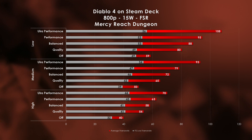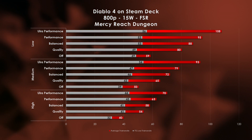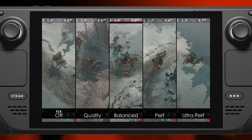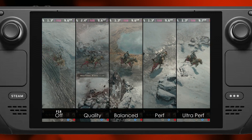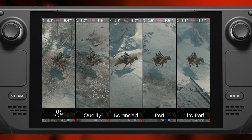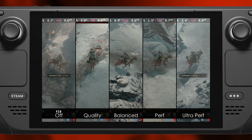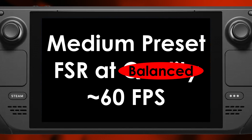Balanced FSR mode sees an additional 11% improvement on top of quality mode, though we sacrifice a bit of clarity in the form of blur. As we go into performance and ultra performance FSR modes, we do see impressive results, but the screen looks incredibly blurry, and with less than 60 FPS 1% lows, that's just not a good trade-off. So if you want to set it and forget it, run medium settings with FSR at quality mode. Balanced is also a good experience in the heat of action if you need a few more frames.